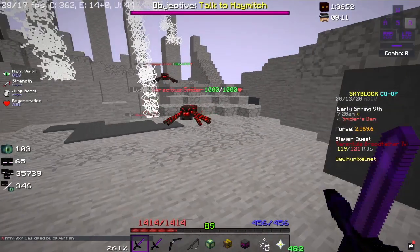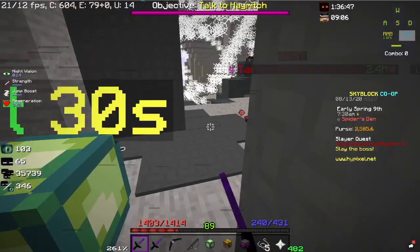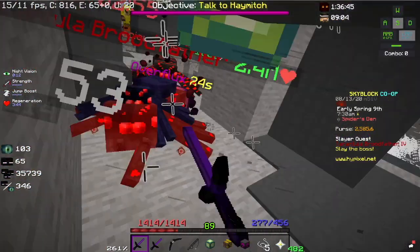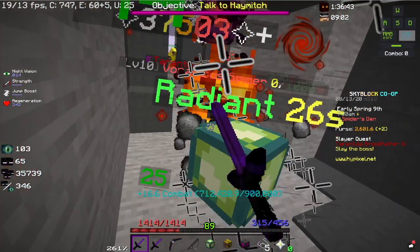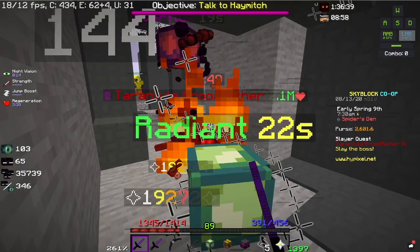Now my boss is about to spawn, so let's spawn it. Once it spawns, you want to place down your Radiant Power Orb and sit in the corner. Just keep on hitting it and click as fast as you can to deal the most amount of damage.